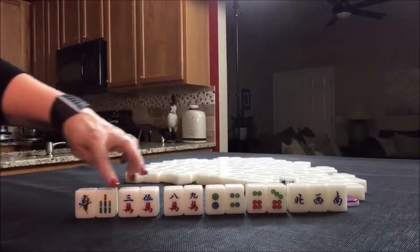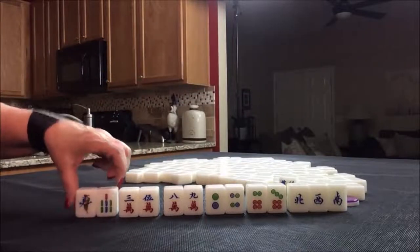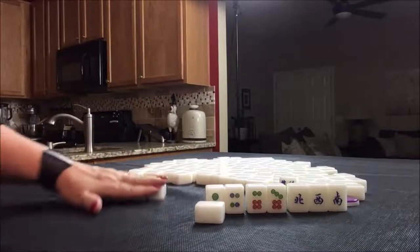Draw in numbered tiles and aim for chow, chow, chow, chow — hopefully getting a pair somewhere. Let's move on to the next one.